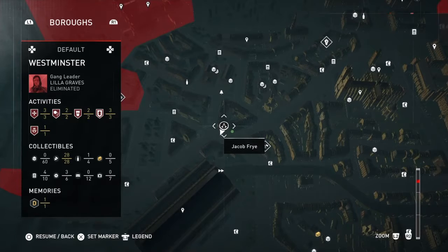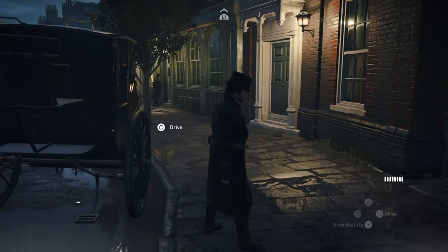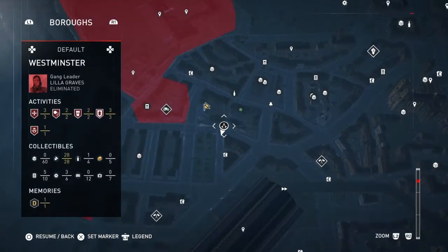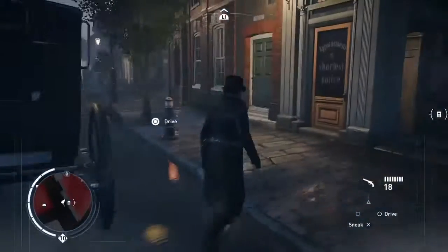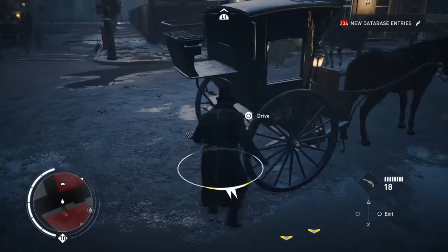Now from here you're going to go over to another illustration. Yep, and then from here you go and get it off of the wall. From here we go to another illustration. This is in a bit of a restricted area, so be aware of that — there are some guards around. Get out again quick.